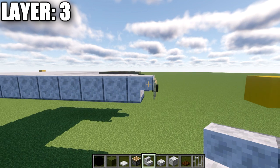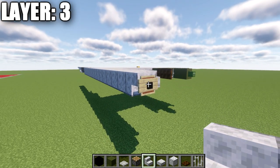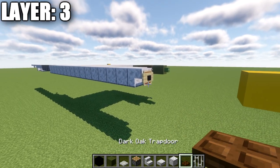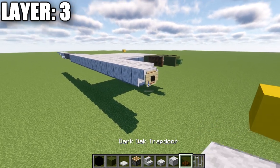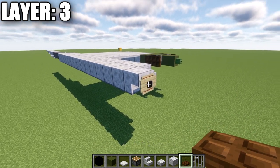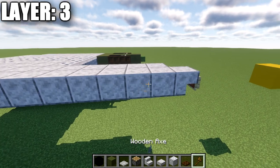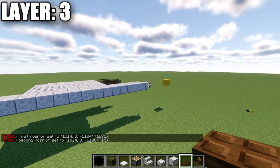First, place down a polished diorite upside-down stair. Follow that with an item frame with a black concrete block inside it. On Java you can also place a birch wood sign on the front of the stair to help blend the item frame in — you can also use invisible item frames. After that stair, place down a row of polished diorite full blocks going back down the aircraft centerline, for a total of 15 blocks back from that upside-down stair.